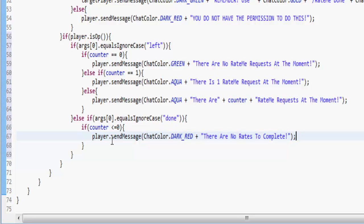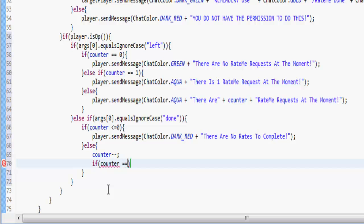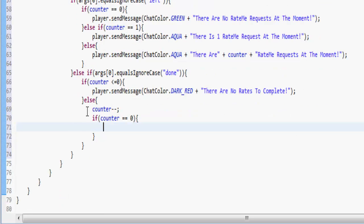If the counter is anything other than that we want to take one away from the counter — counter-- — that takes one away. Counter++ adds one and counter-- minuses one; you could just do minus one but it's good to learn this. So if counter equals zero now we want to say 'there are zero', if there's one we say 'there is one', otherwise we send something else.